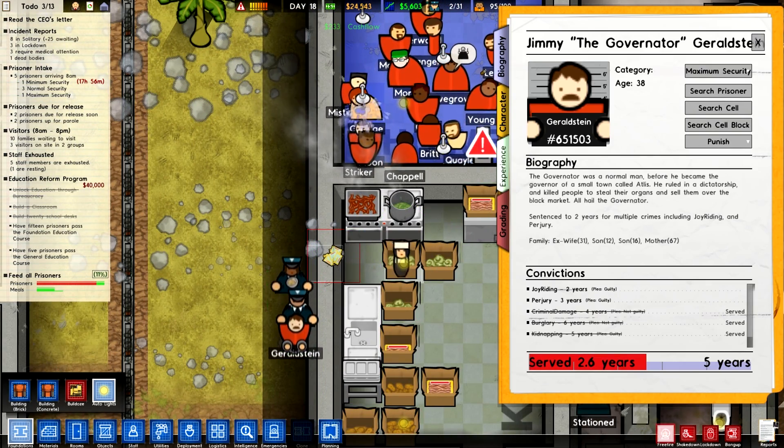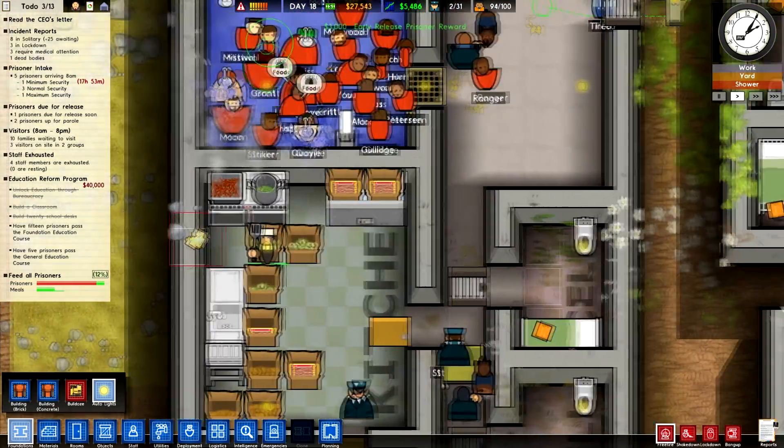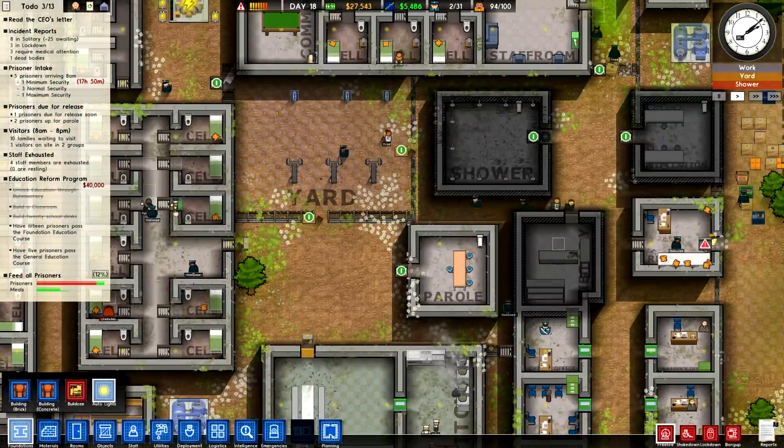What I was saying and what I'd like to end with: when you get a guy who keeps attacking, there — $3,000 early release. So that guy who just got released didn't re-offend and I got my $3,000.